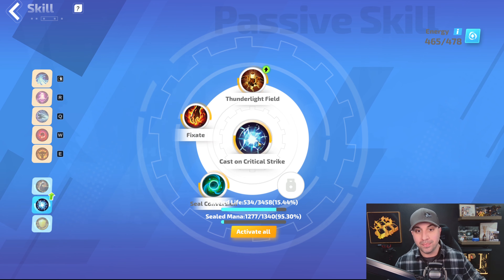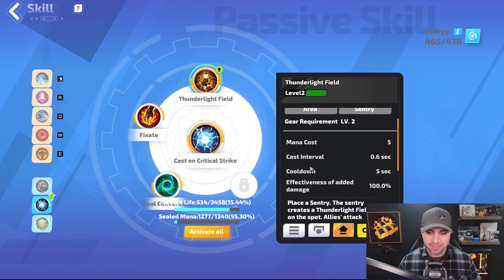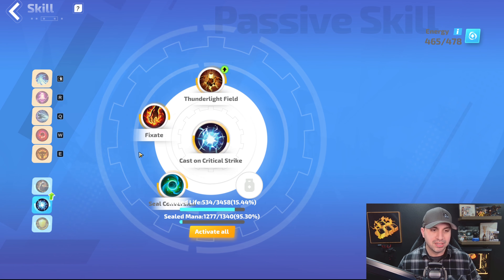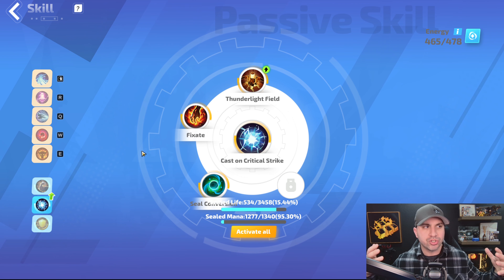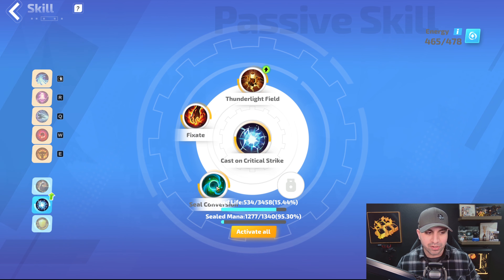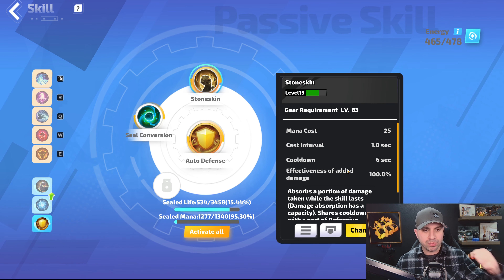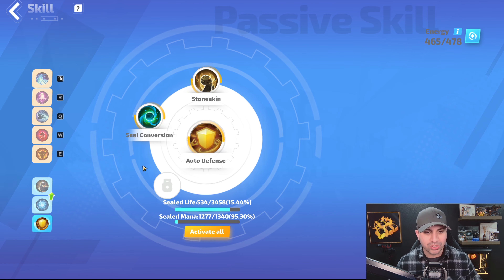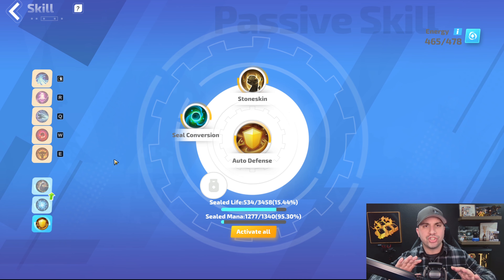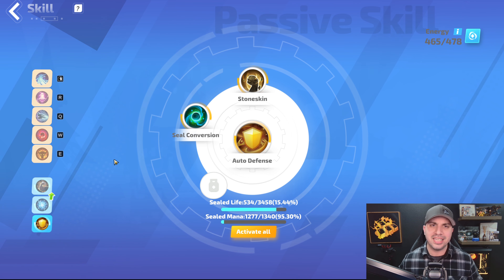I have Cast on Crit — this is a crit build, so you're critting 50% of the time if not more. You want a level one Lightning Field because all you're using it for is Lucky. Then take Fixate for that double bonus damage. This is a budget build, so right now I don't have Restrain and I don't have great mana seal on my gear, so I need to take Seal Conversion. Also, auto defense with Stone Skin to get damage absorption, and Seal Conversion again from a mana standpoint. Even though this build is cheap and does massive damage, it is decently tanky.